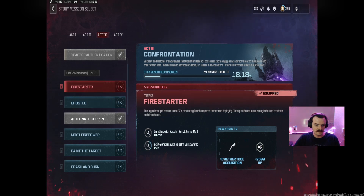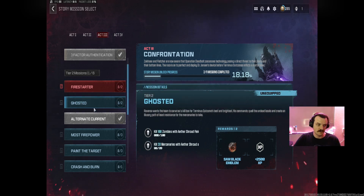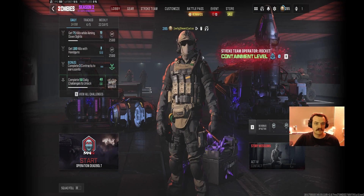We're going to be doing Firestarter and Ghosted today — hopefully get both done. But 100 zombie kills and 20 mercenary kills is a lot to ask for while Aether Shroud is active in one game. That is a lot. Firestarter will be easy though — just napalm burst on a gun and start wailing on zombies. Ghosted is not easy, so we'll spend most of our time on that.